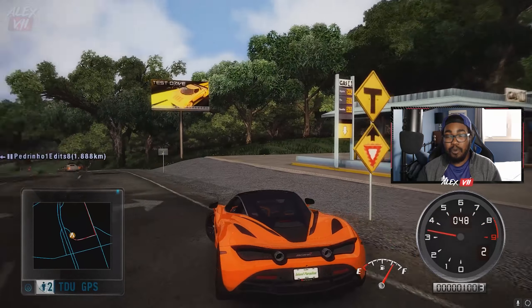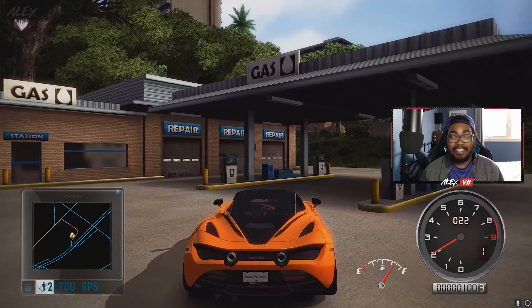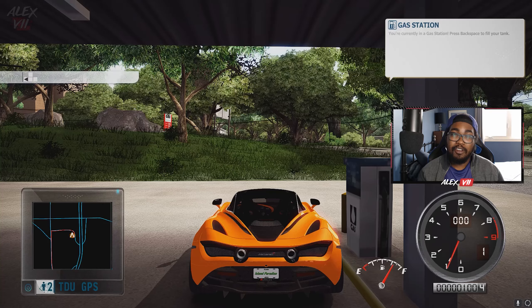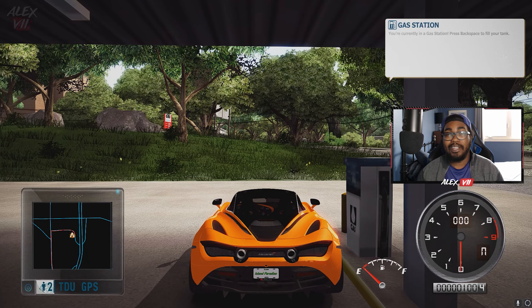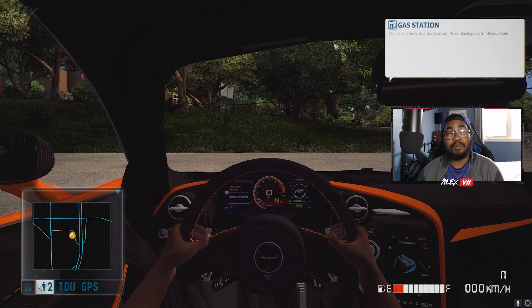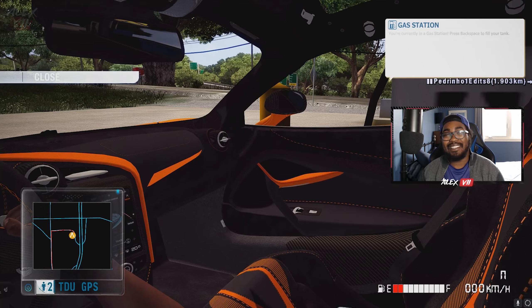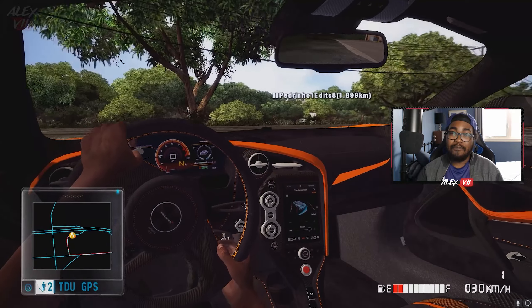In TDU 1 Platinum, there's actually a fuel mod where all the cars you drive have fuel and you have to stop at gas stations to fill up. There's a gas station needle which you can see in the background. Honestly, it's pretty fun — though I've definitely run out of fuel quite a few times. When you run out, you actually spawn at the nearest gas station. But doing cruises with fuel in TDU 1, with not that many gas stations around the island, getting to certain points is a lot harder, and I'd get to the gas station pretty much on empty.